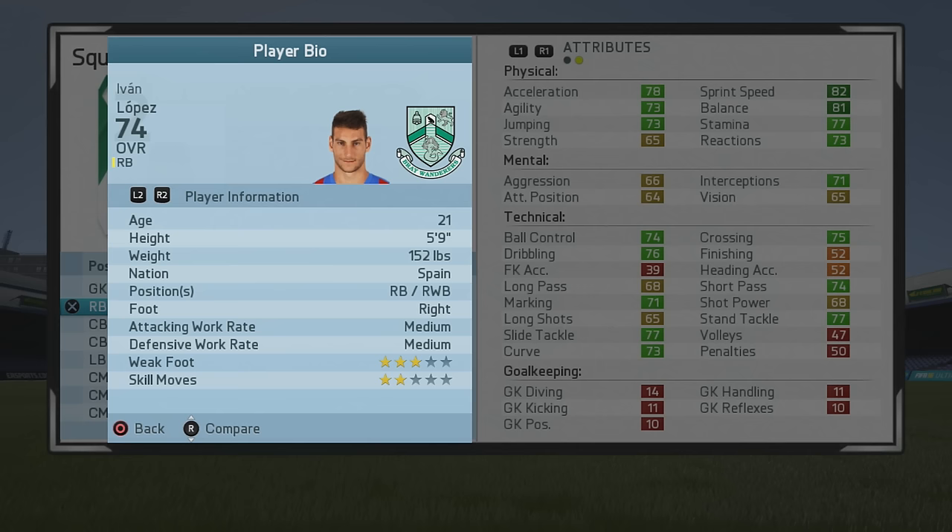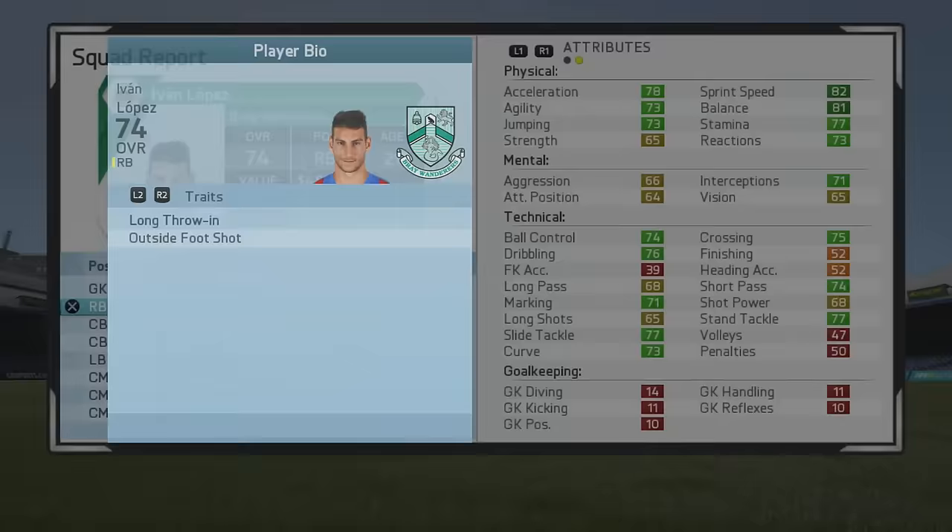5'9 right back, right foot and medium, 3-star weak foot, 2-star skills, long throw-in and outside foot shot traits as well. And just really, from the start, he's just very good.